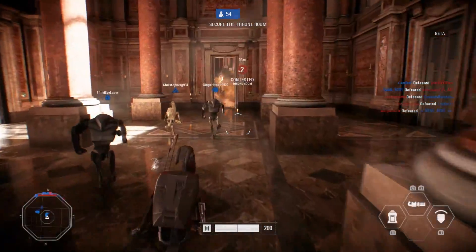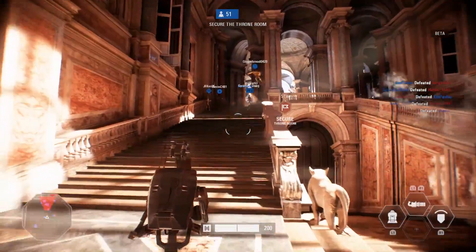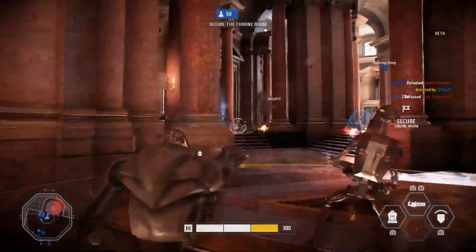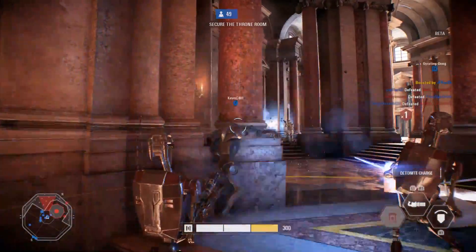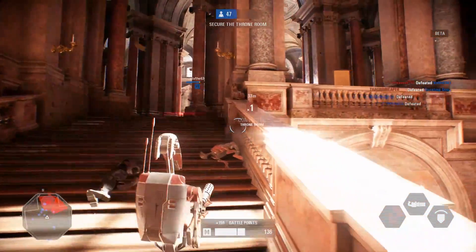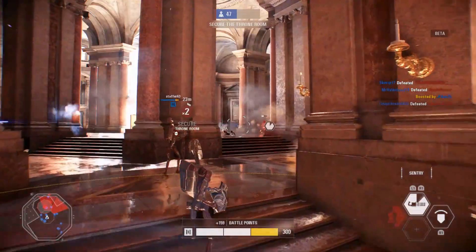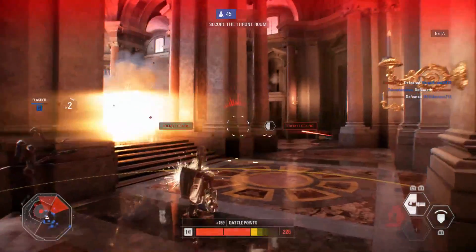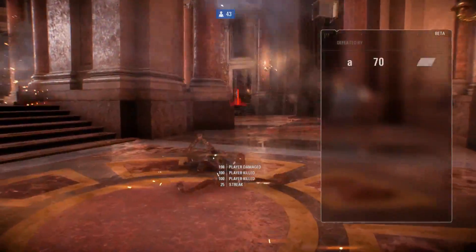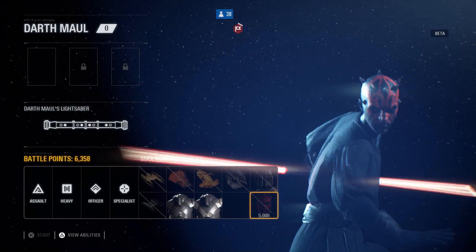We're inside the throne room. Charge set! Kill assist — he died during my explosion, how is that a kill assist? My thing blew up and now he's dead — that's a kill, come on. I didn't realize I ran so slowly with the Heavy. Oh, that was fun!